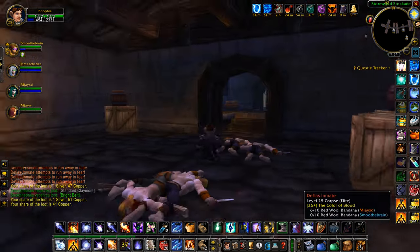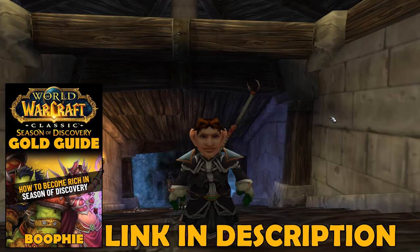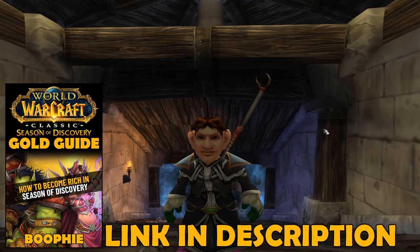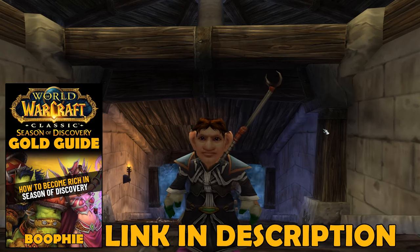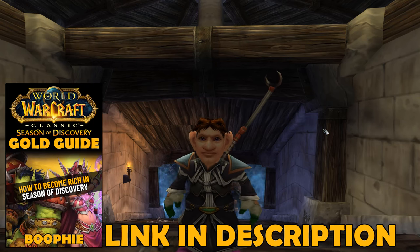This is the beginner way to do it — only 41 mobs, so you can't charge too much for this boost. You'll simply reset the dungeon. As you can see, we did it in around six minutes and thirty seconds. That's the beginner way to do the Stockades boost as a duo. If you'd like to learn more about making gold in Season of Discovery, check out my gold making guide linked in the description. See you in the next one — take care!